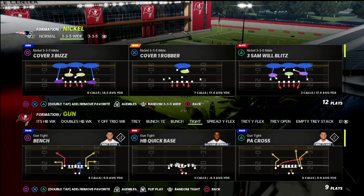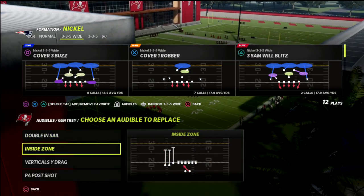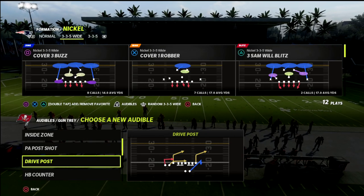In this video I'm going to show you a trips tight end passing adjustment to help defend one of the best formations in Madden 22. If you are new to the channel, please click the subscribe button down below.